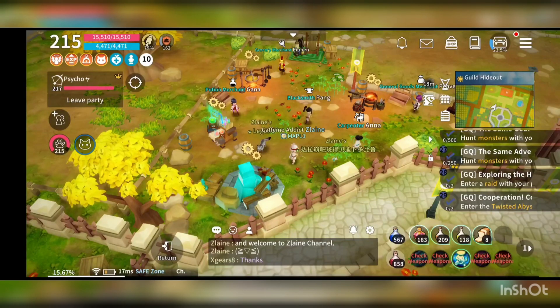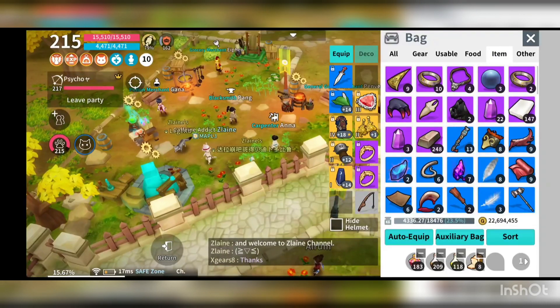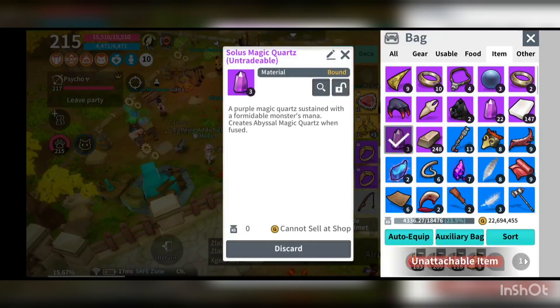Hello all and welcome to the Zulain channel. In this video, I'm going to show you the differences between the poison mist and the item received from the 27-day soul magic quest.